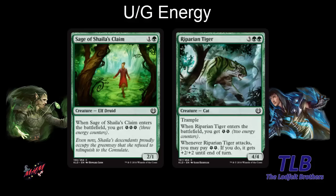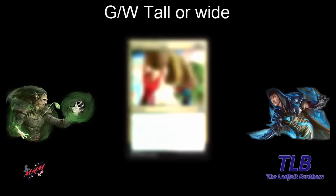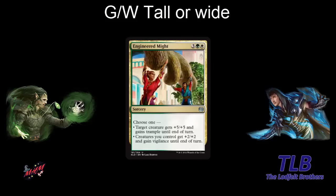Moving to green-white, we have the gold card Engineered Might — three green-white, five mana. It looks like the weakest of the three signpost uncommons we've seen. It shows you can either go tall and make something bigger, or go wide and make a lot of stuff slightly bigger — very much like fabricate. You can either put counters on things and make them big, or go wide with smaller bodies. This rewards either direction you choose with your fabricate cards.